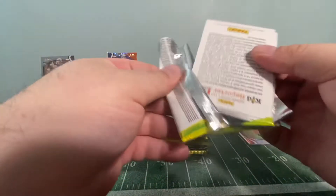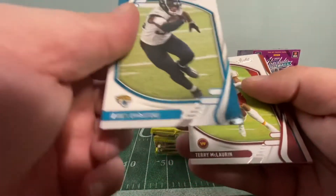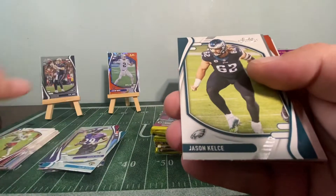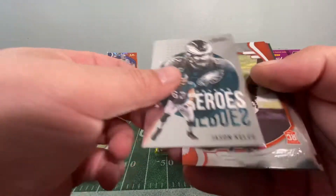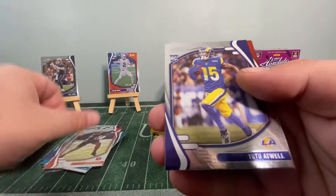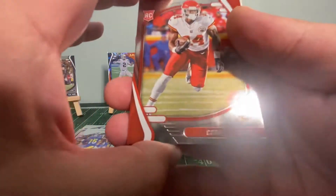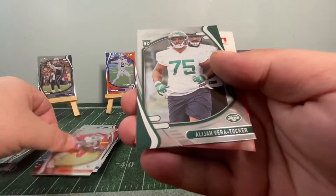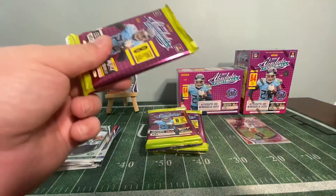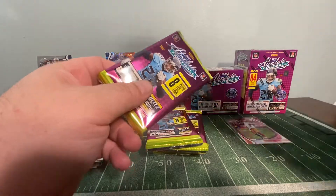We need kabooms! This is episode four. Pack seven: James Robinson — I just got a James Robinson rookie auto — Terry McLaurin, Jason Kelce Unsung Heroes, Joseph Ossai rookie, Tutu Atwell rookie, Cornell Powell rookie, Vertae rookie, and those garbage promotional cards — waste of paper if you ask me.